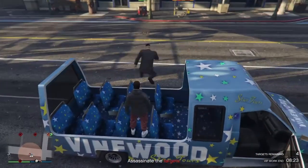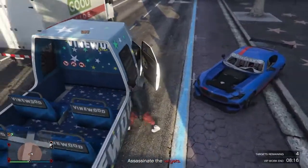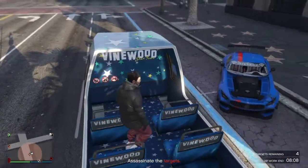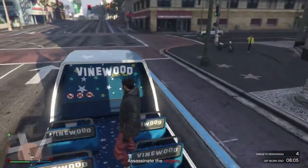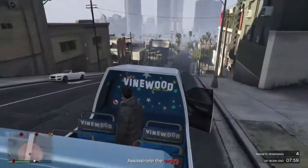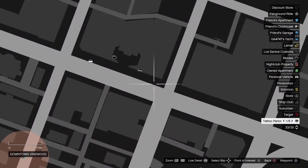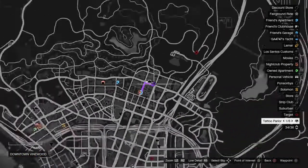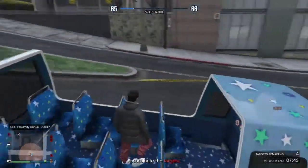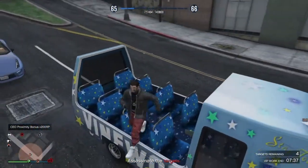This is the rarest vehicle in GTA 5 online — it was pretty hard to find, it took a lot of lobbies but eventually we found this beauty. We found it located next to the Pacific Standard job, that bank called the Pacific Bank. Right next to where the tattoo shop and movie shop is, in that alleyway, you'll find the Vinewood tour bus. In the next clip I'll show me driving around and doing some cool things with it.